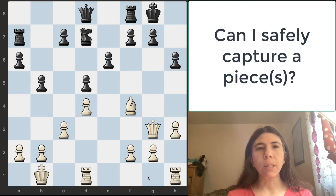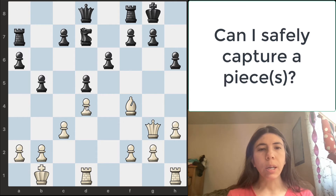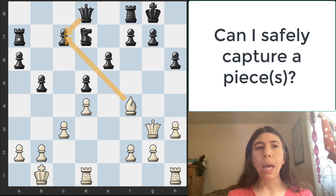This is the next position. Of course we want to ask, can I safely capture any pieces? To answer this, we need to ask what am I attacking. This pawn is not attacking anything. This rook is not attacking anything. This rook is not attacking anything. But this bishop is attacking this pawn and also this pawn. Can this bishop safely capture any of these pawns? The bishop can take this pawn safely, but can the bishop safely take this pawn? The answer is no. This bishop cannot safely take this pawn because of this queen and also this rook.